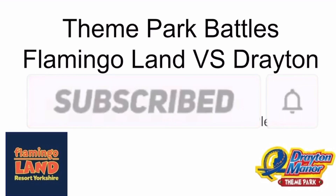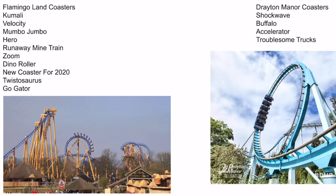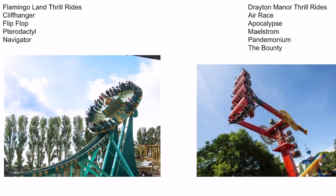For Flamingo Land's coasters we have Kamali, Velocity, Mumbo Jumbo, Hero, Runaway Mine Train, Zoom, Dino Roller, the new coaster for 2020 Twistosaurus, and Go Gator. Drayton Manor's coasters we have Shockwave, Buffalo, Accelerator, and two awesome trucks.